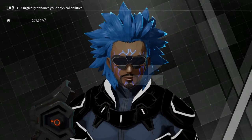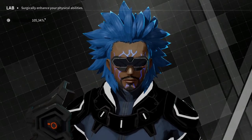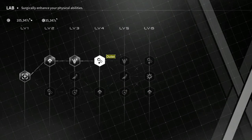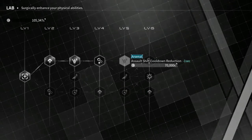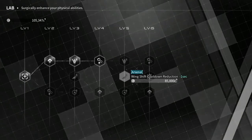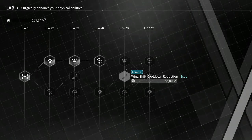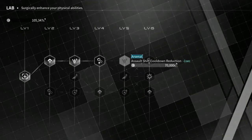So yeah, sometimes when you upgrade using the lab for body modification, you're able to change the way your character looks. Sometimes they look cool, sometimes they look crazy. I kind of like these goggles I've got on — I'm not gonna lie. I've seen some people look like straight-up robots.